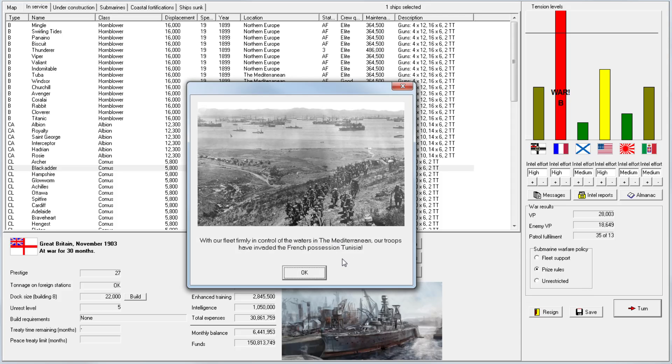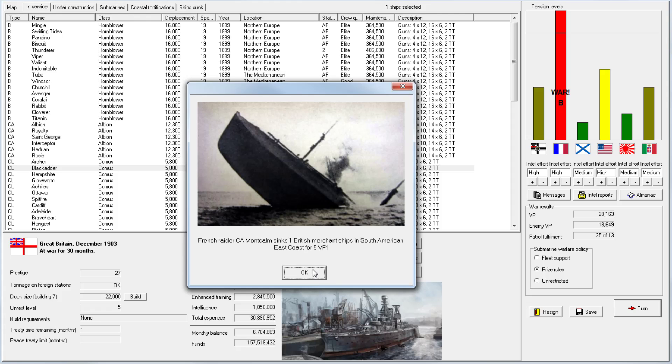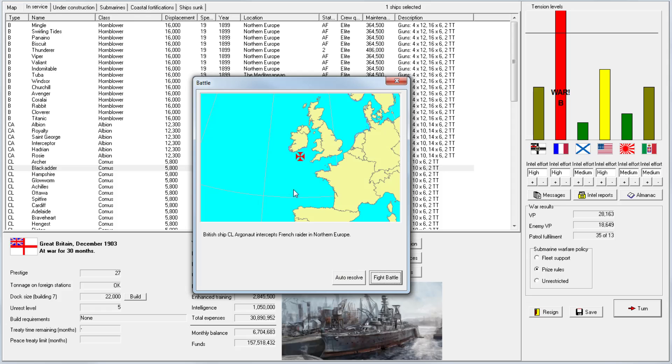With our fleet firmly in control of the waters of the Mediterranean, we've invaded Tunisia. We'll add Tunisia to the current invasion of Algiers and see how that works out. There's a lot of raiding going on from the French side and none on ours, but that's countered by the fact that we are blockading them. The developer said — maybe 75% confidence — that if you blockade somebody, they have fewer ships available to raid.